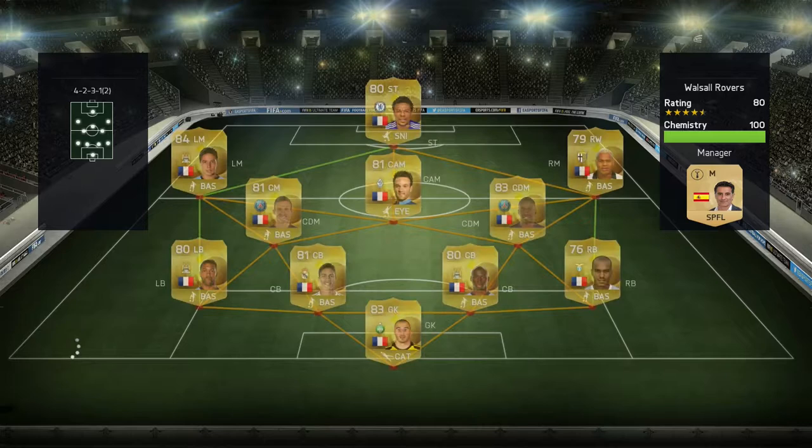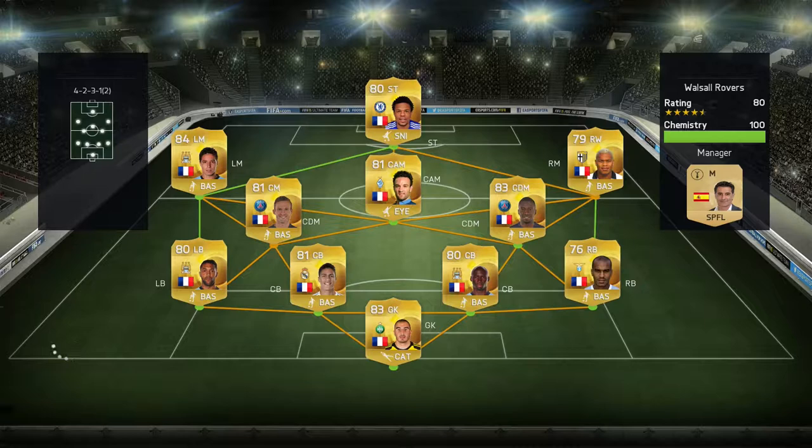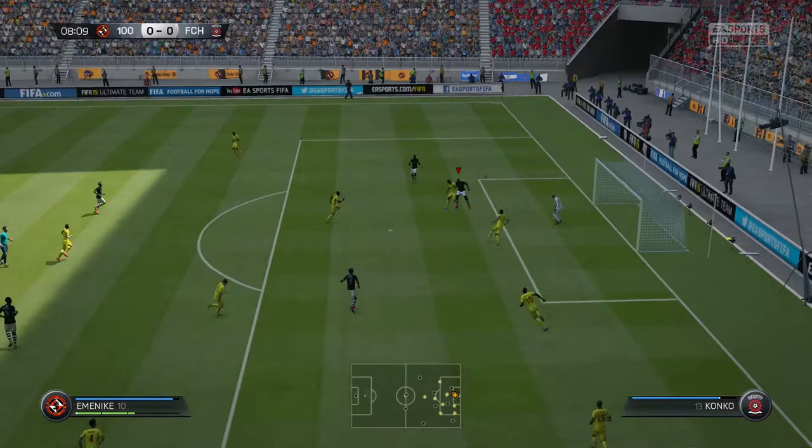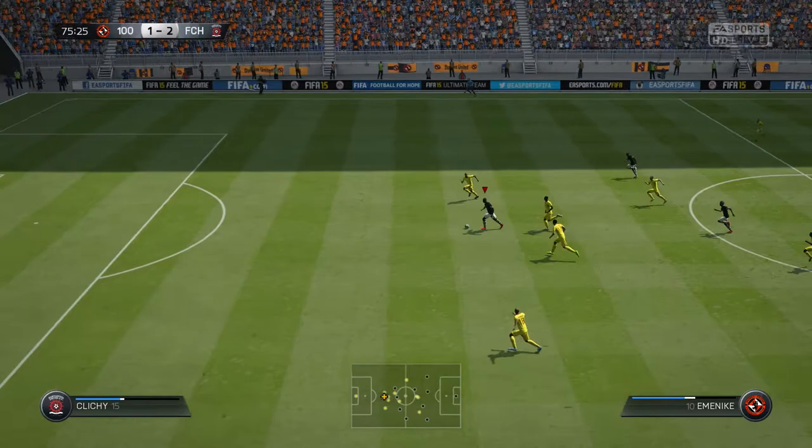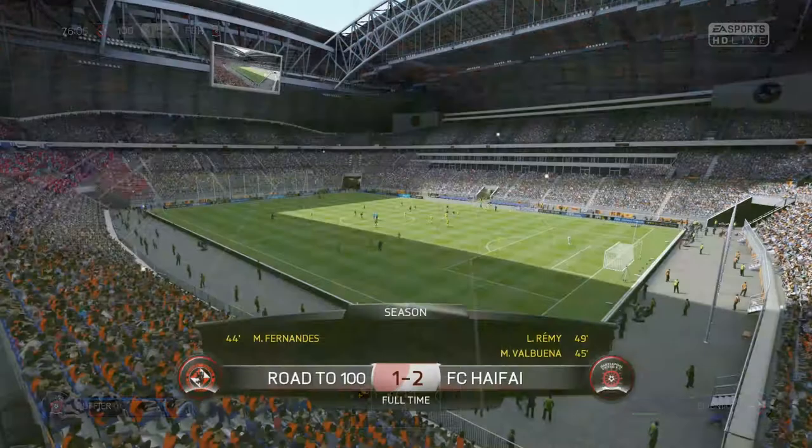The third game was against a very decent, speedy French team with Biobiani, Remy, Nasri, and Valbuena. I thought I was in trouble and they definitely caused me some issues. M&EK had a header saved, then snatched at another chance, and had a further shot saved by the keeper. Moses had a follow-up effort saved too. We ended up losing 2-1.